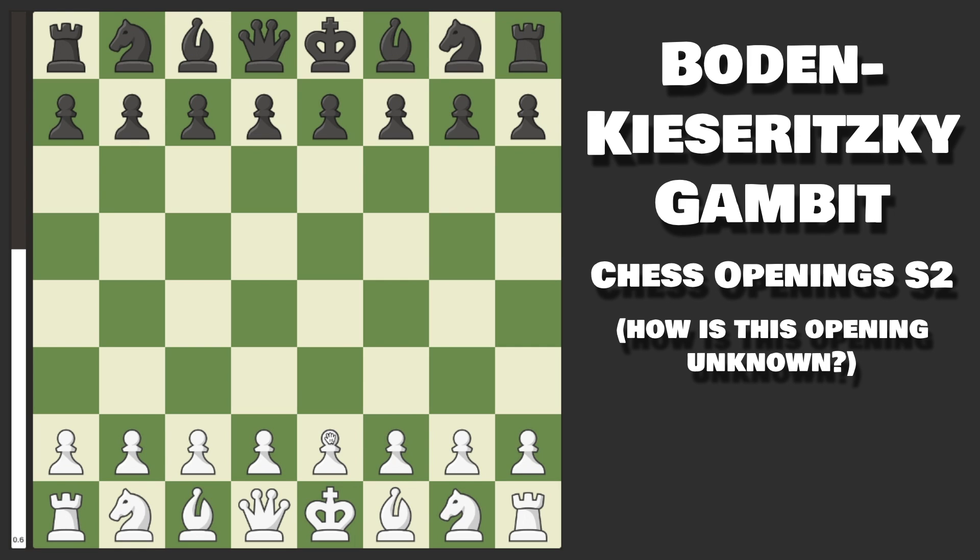Let me ask you a question. Do you like openings that are very powerful at all levels of the game, have a massive amount of extremely common traps that your opponent can fall into, while also being virtually unknown? If you answered yes to all those questions, then you will love what I have for you today: the Boden-Kieseritzky Gambit, also known as the Improved Stafford Gambit. This is extremely powerful, and I'm so surprised it has fallen under the radar for so many people for so long. Today I'm going to share all the secrets and tricks of this opening.